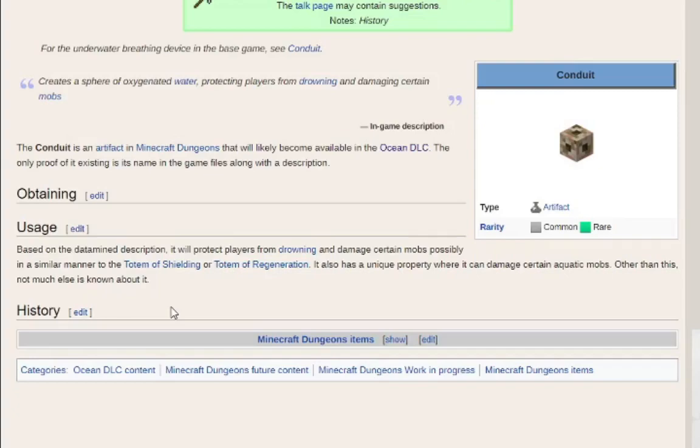The conduit also has a unique property where it can damage certain aquatic mobs. So it both protects you from drowning and damages enemies — functioning as both offense and defense. Based on the data-mine, it may work similarly to the Totem of Shielding or Totem of Regeneration. As far as I can recall, we don't currently have an artifact in Minecraft Dungeons that does both offense and defense, which makes this one pretty interesting.